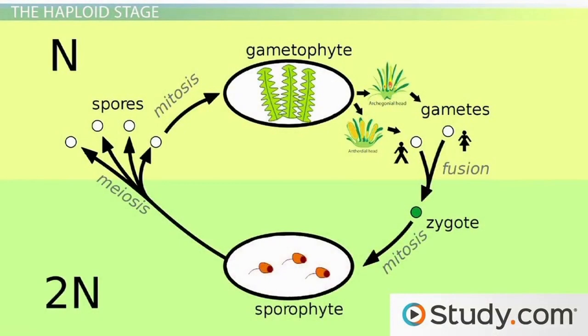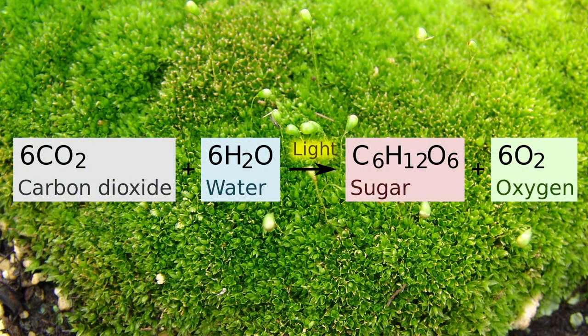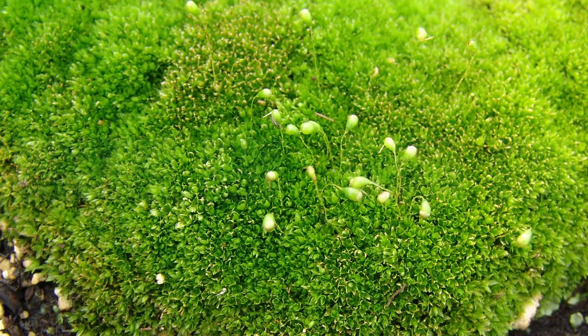Stems called seta grow from the tips of the microfils and culminate in a capsule. The gametophytes supply nutrients to these capsules as they have no capability to photosynthesize by themselves. Once they have reached their pinnacle, they explode, showering the ground with moss spores for new moss to grow.